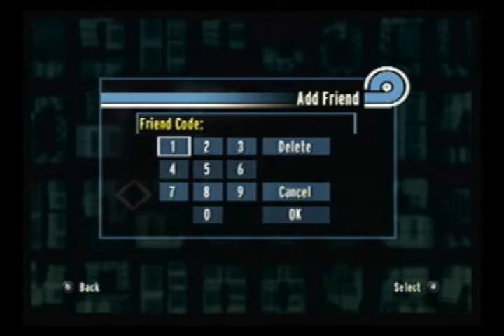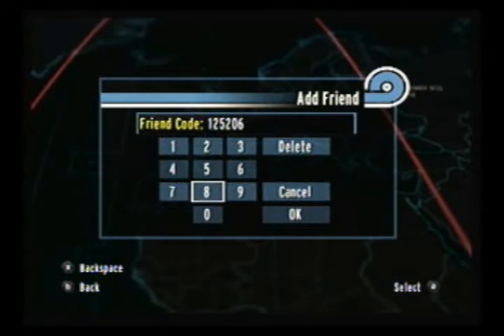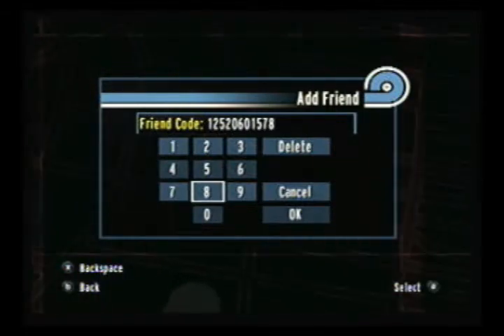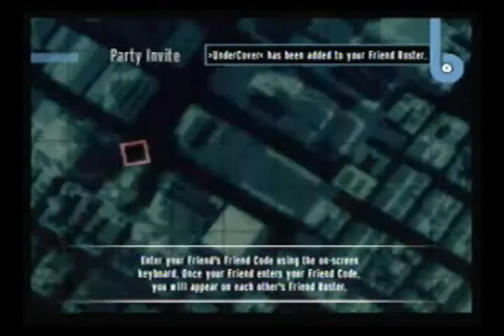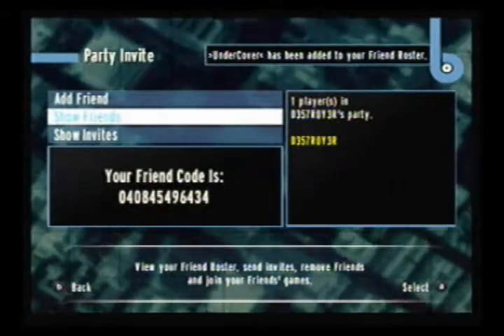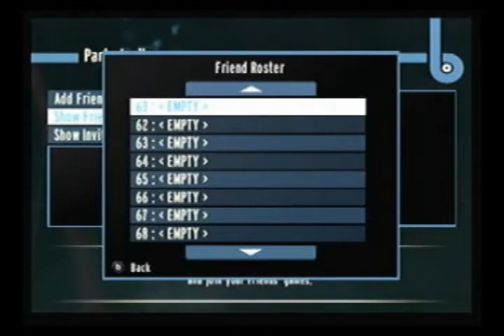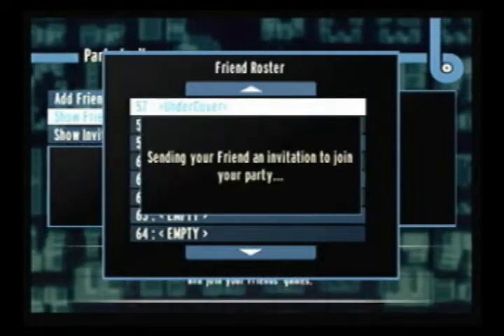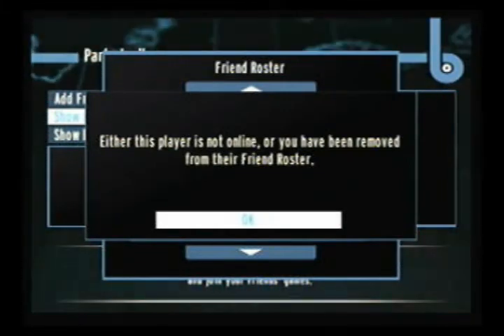Someone who sent me their friend code gave me permission to show it so I can demonstrate the problem I'm having. I'm not going to specify who this is — he can tell you if he sees the video. So I entered his friend code. Apparently it says he's already added to my friends roster. I'm going to check my friends list. Look at number 57 — there he is. Now I send him an invite. Sending an invite to a friend.